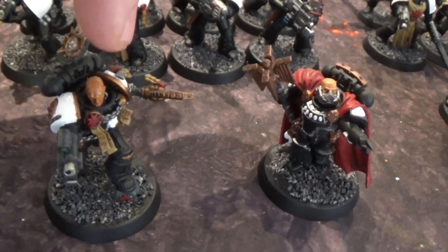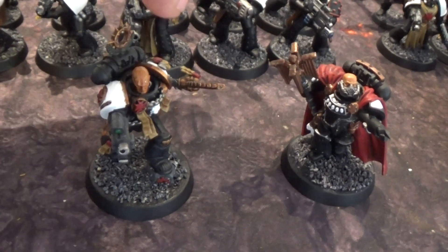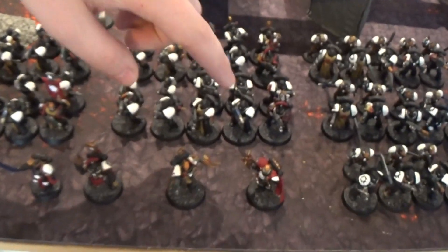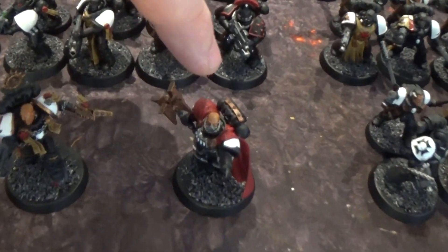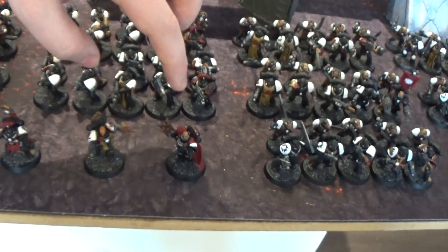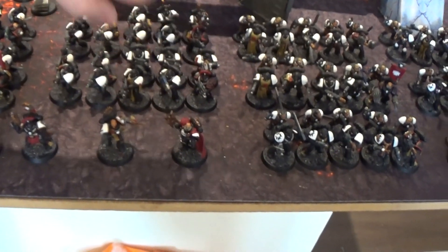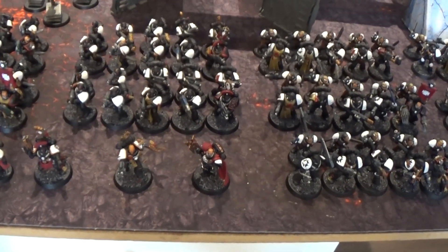Both chaplains know Litany of Hate — on a three-up, everyone gets to reroll hits in combat. They each also know one of the new litanies. This one knows the Canticle of Hate, which gives plus-two to charge range for nearby units. The other has Litany of Faith, meaning units within six inches will have a six-up feel no pain. I've varied them because you can only use one litany of each type per turn.